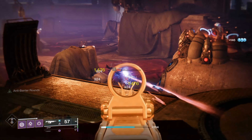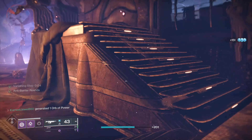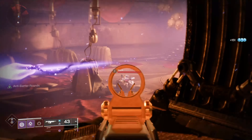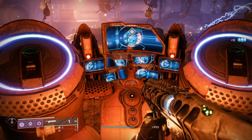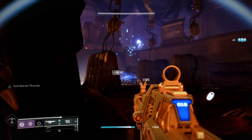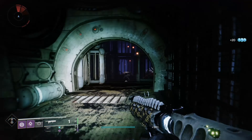There'll be some adds and the barrier champion, and you can move to the right as there'll be some cover there. Focus on the adds, and once most of the room is clear you can interact with the panel, which will open the door to the next area. You'll see a fallen captain once the door opens, and once you've killed it you can go to the next area.